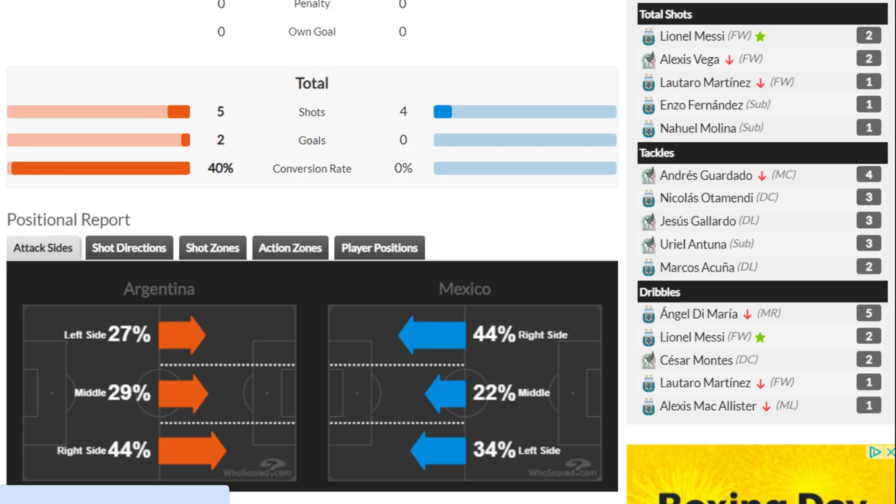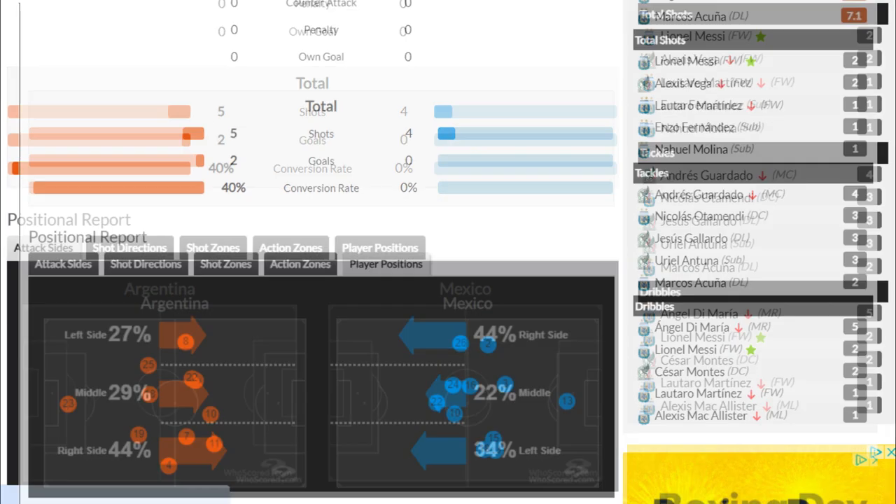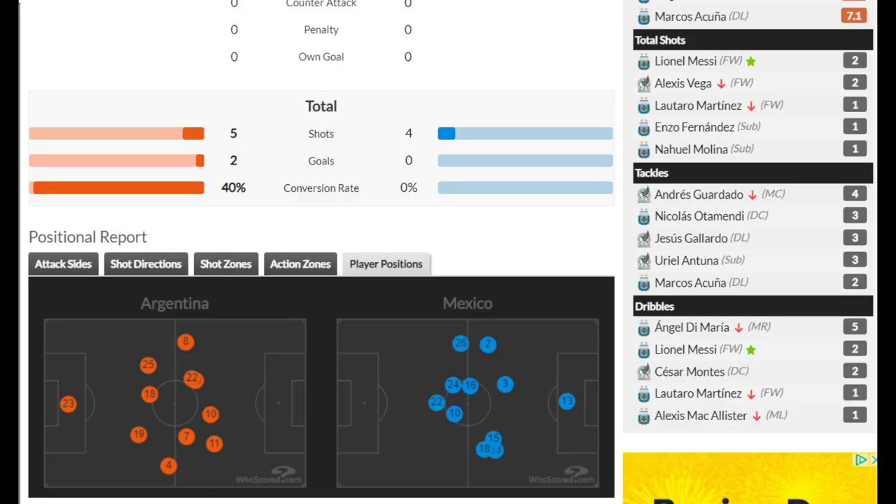44% of Argentina's attacks came from the right-hand side. They got Messi, Lautaro Martinez, Lisandro Martinez, and Montiel on the right-hand side, all of whom have great passing and crossing abilities.